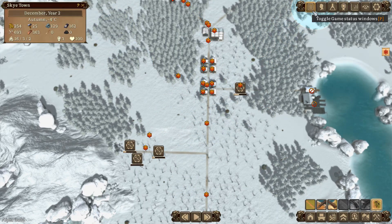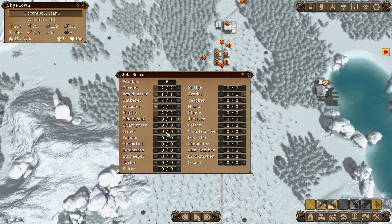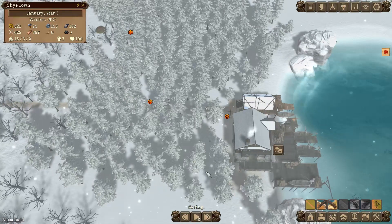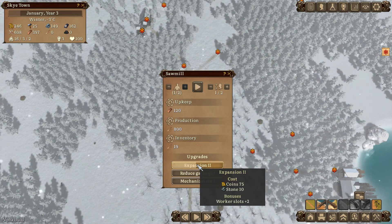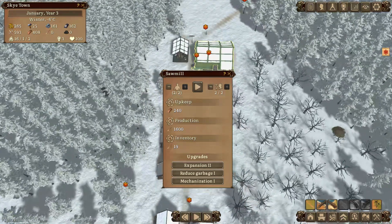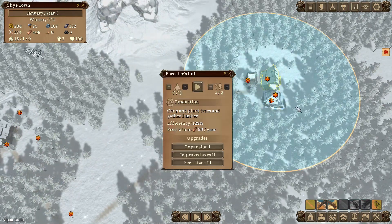We need to get miners assigned to those mines once they're built. We'll put in a trader and a fisherman - those two buildings are now operational. We're not keeping up with firewood though, so we can expand the sawmill to get another worker and double production to 1600 per year. I have my doubts whether 1600 will be enough, but we'll see.